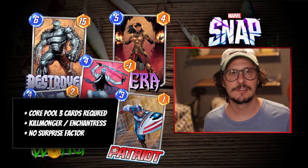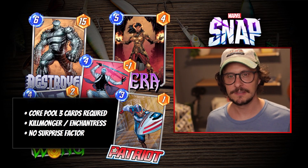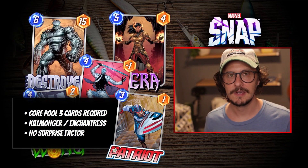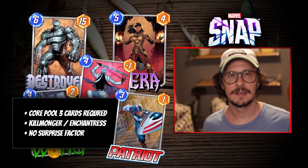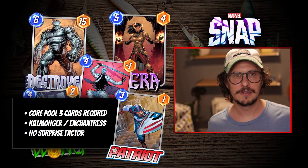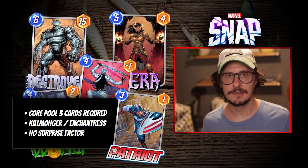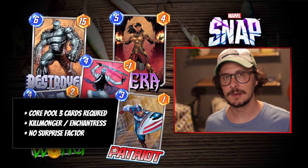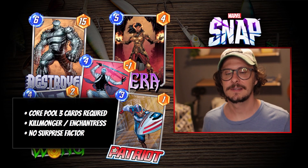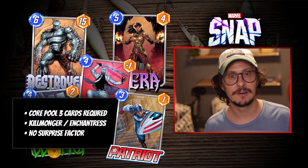Lastly, Patriot. Not a card screaming off tier lists, but one a lot of people see. If you play card games you're familiar with the play style — weenie, make them bigger, swarm. It's easy and carefree. The problem is it requires a lot of Pool 3 cards that don't have homes anywhere else, like Wasp and Ultron. It's very susceptible to Killmonger, there's very little surprise factor, and opponents usually know you're playing Ultron on 6 and can do the math. It's a decent deck, but I would not prioritize Patriot or the cards that go with him.